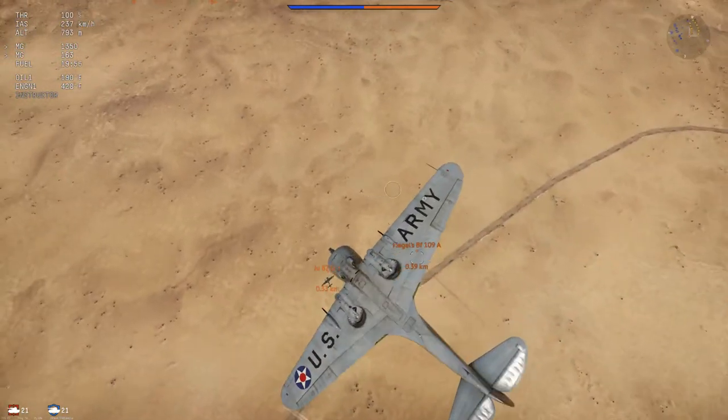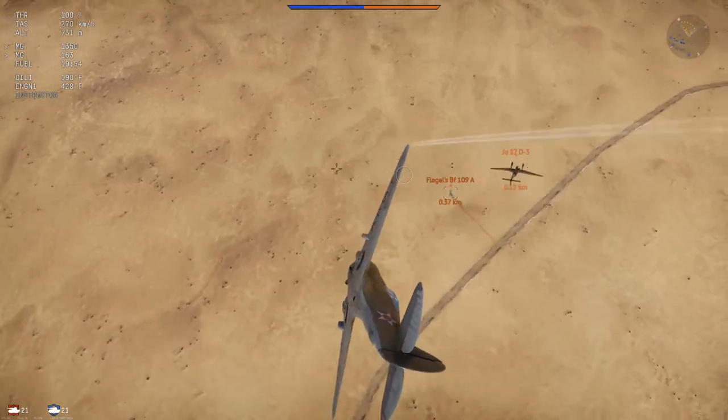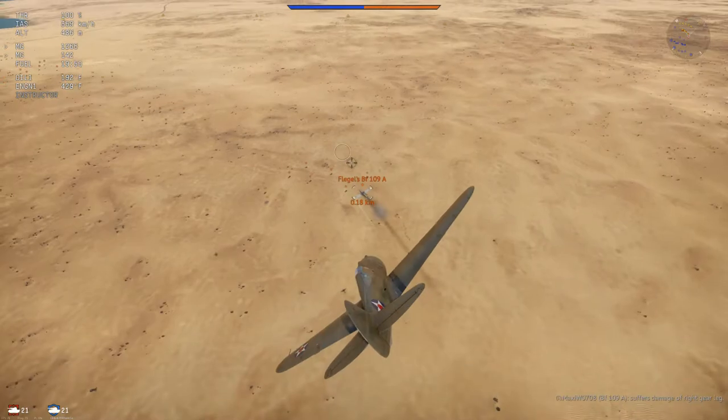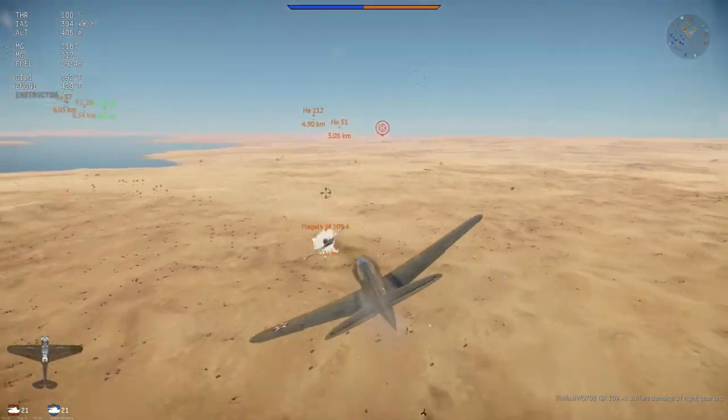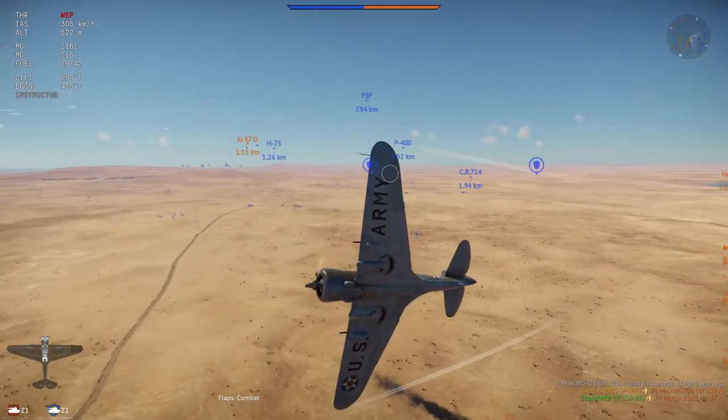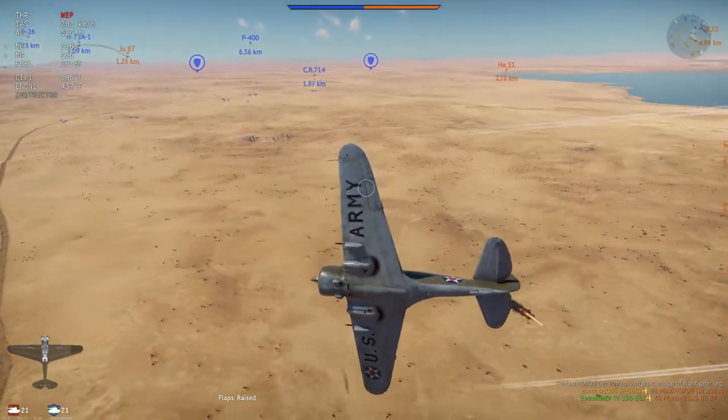Despite being a delight to fly in real life, comparatively the Hawk is still a heavy American-style aircraft. It does not have the maneuverability of the lighter Japanese and Italian aircraft, and due to its short length, it does not have the high-speed authority of the P-40 Warhawk or F4F Wildcat.